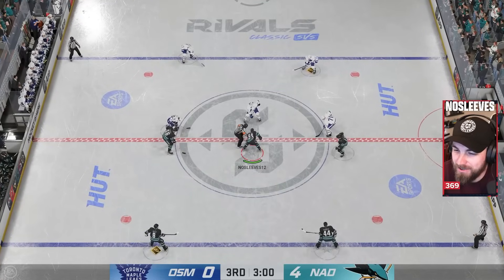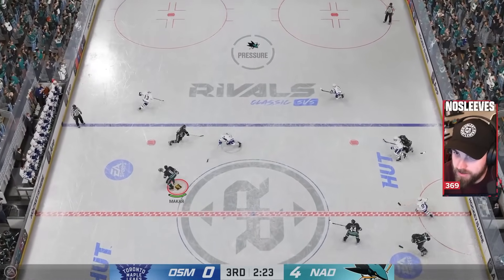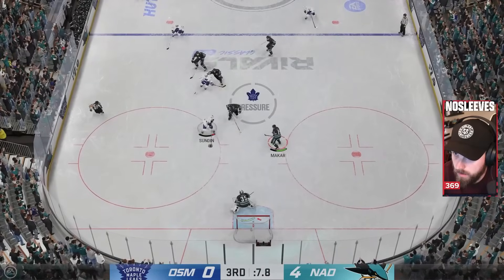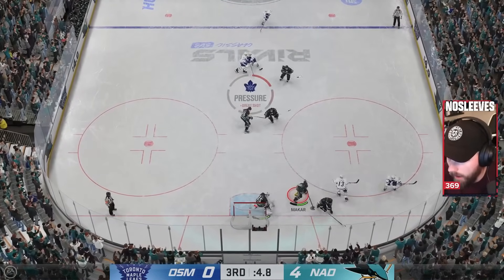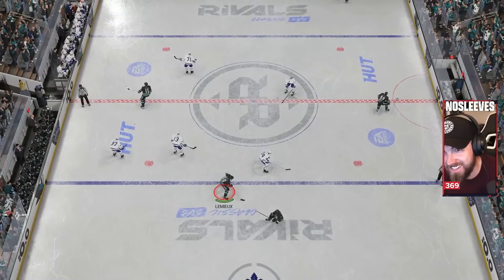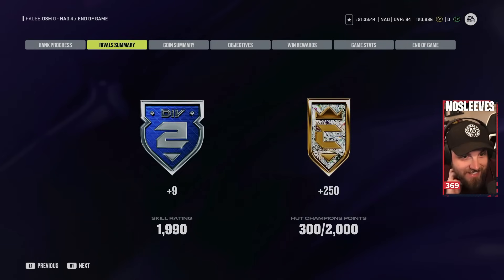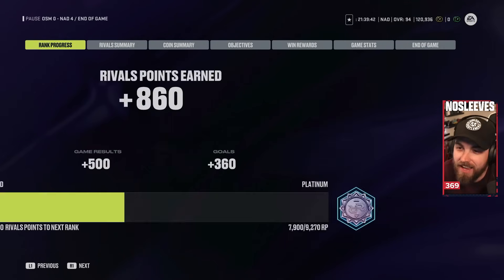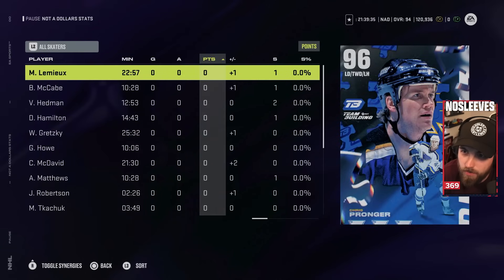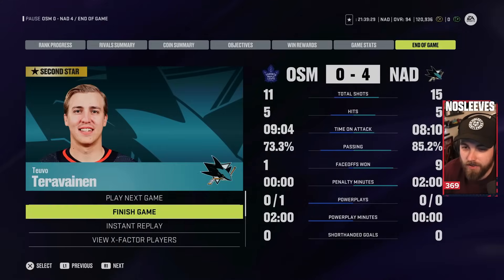The backhand is so overpowered — you can just do it any way and it'll go in. We're back to 1,990 points now. One hundred and ten more and we're in Division 1. That one wasn't pretty, I'll be honest. Kale McCarr with two points, as did Pronger and Tara Vinen. But Demko was the hero of that show. Not bad at all.